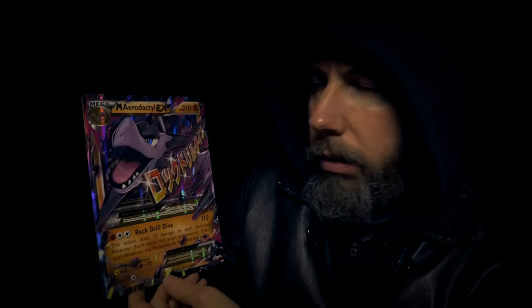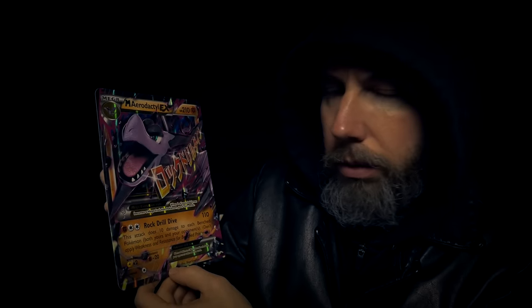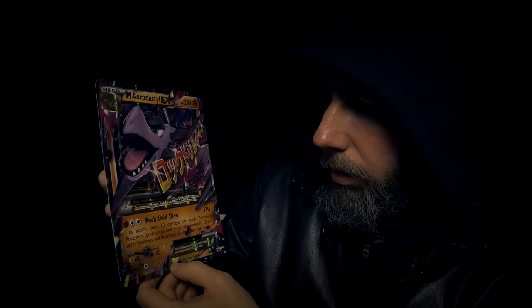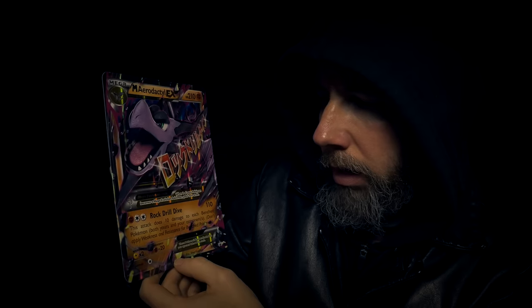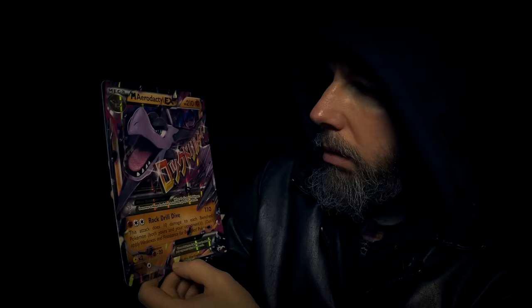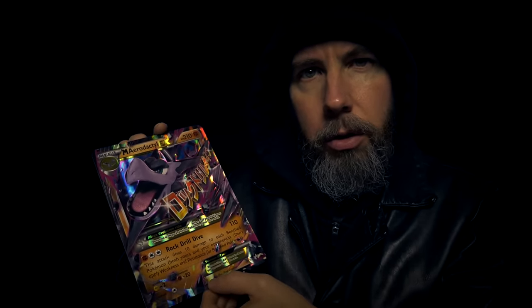Mega EX Aerodactyl. Its attack is Rock Drill Dive — this attack does 10 damage to each benched Pokémon, both yours and your opponent's. Don't apply weakness and resistance for benched Pokémon. It has weakness to Electric and resistance to Fighting. I don't have this one, so that seems like a fair trade. I'll take that, and you can have my Mega EX Blaziken.